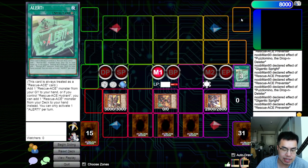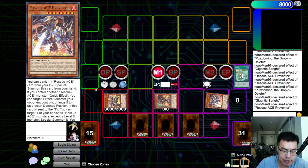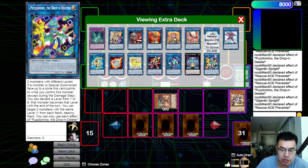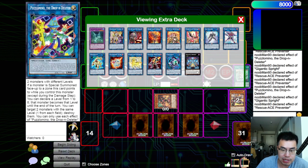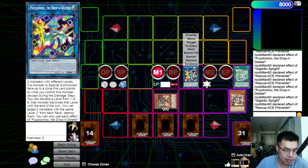Here's where things get a little funky. We're actually going to link off the Preventer with the Turbulence to go into one of our Link Monsters — Puzzle Mino the Drop-In Deleter. This card came out in Darkness Neostorm a while ago. Nobody considered it, everyone thought it was just bulk, but now it actually has a use. He's a generic Link 2 that requires two monsters with different levels. If a face-up monster is special summoned to a zone that this card points to, you can declare a level from 1 to 8, and that monster becomes that level until end of turn. He has another effect where you can pop a monster on both sides with the same level, but that one's just an added bonus.